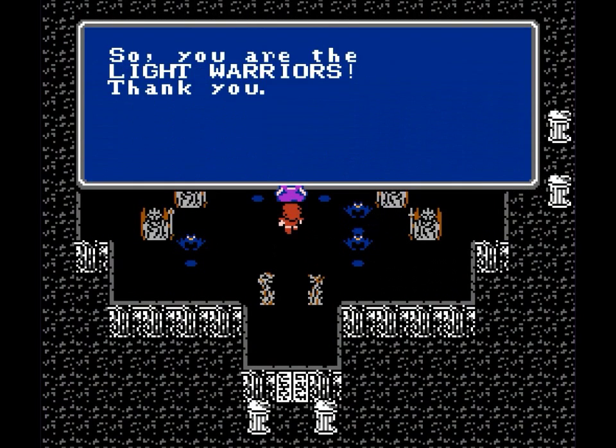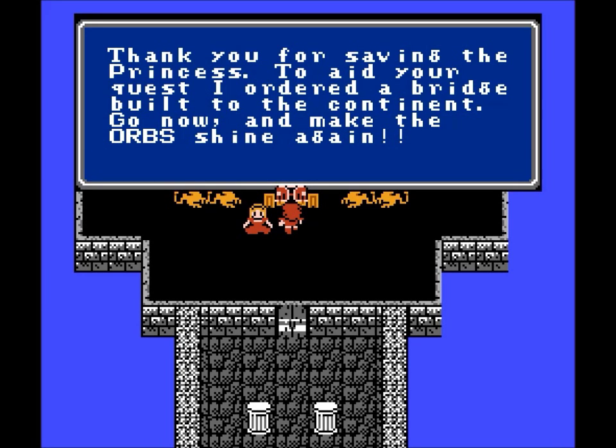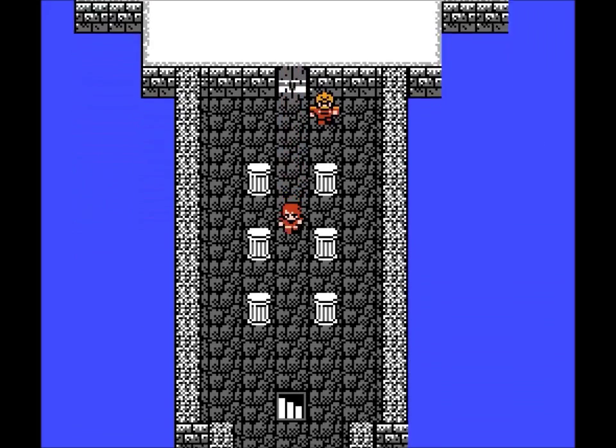Let's talk to the princess. 'You are the light warriors. Thank you.' And somehow we're magically transported back to the castle. We'll talk to the king: 'Thank you for saving the princess. To aid your quest, I ordered a bridge built to the continent. Go now, and make the orbs shine again.' The princess says: 'This lute has been passed down from queen to princess for 2,000 years. Garland stole it when he kidnapped me — please accept it as my gift. It just might come in handy.' We're actually going to use that near the end of the game; until then it's just something in our inventory.